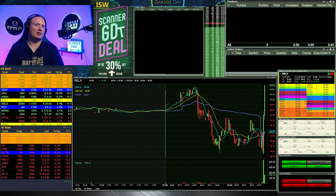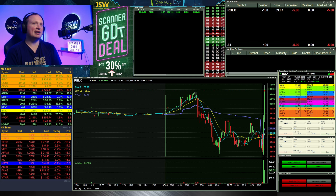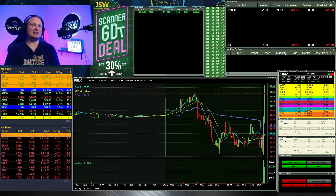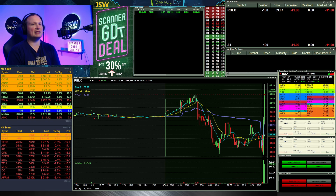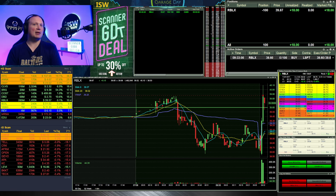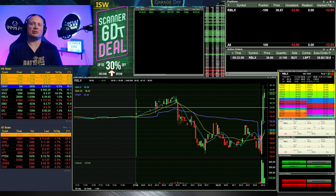So I hit the red trade right out of the bat this morning — it was here on Roblox. You can see it popping nicely here and I go ahead and start 100 shares short at 39.87. I was thinking it may just do a quick little fake break up through the pre-market highs — it's already pretty extended and it's only 100 shares. It ends up getting a little bit grindy. I put an order out at 39.60 but it got below and popped back up just like that, so did not get the fill there.